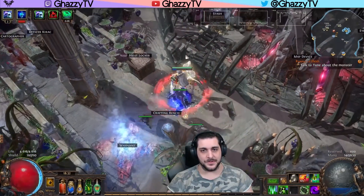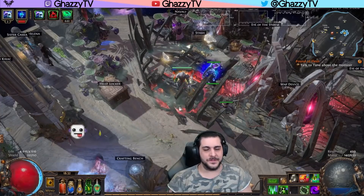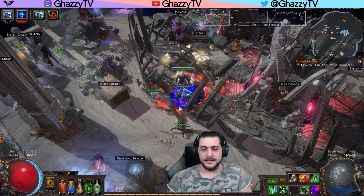The build is very cheap, it's effective, and leveling it has been very smooth. You start off with Freezing Pulse or Storm Blast Mines and whatever till you get going.